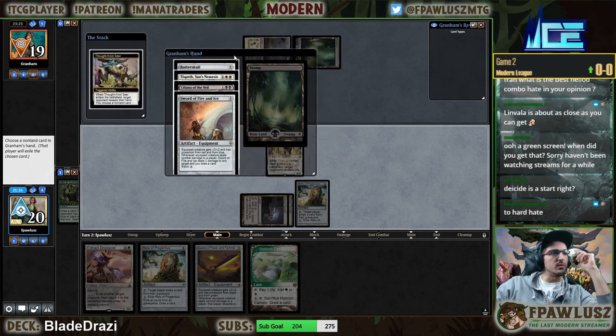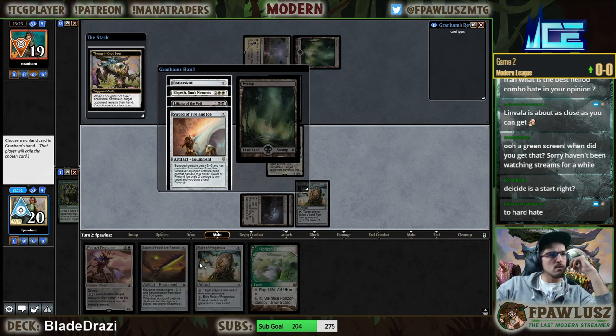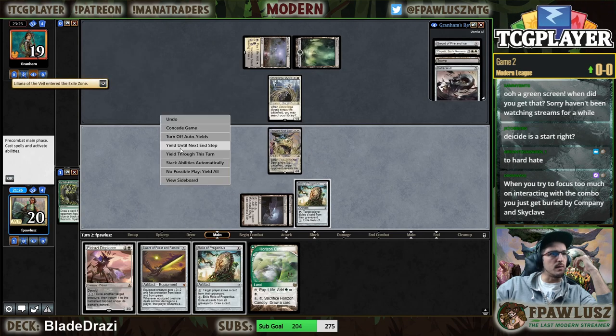Damnation really pivoted here, but I have Displacer so I just take the Liliana and then blink the Batterskull token — it just doesn't matter.